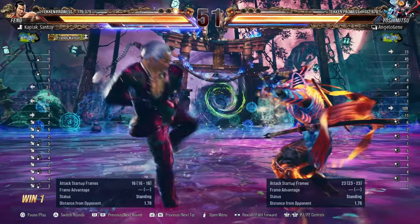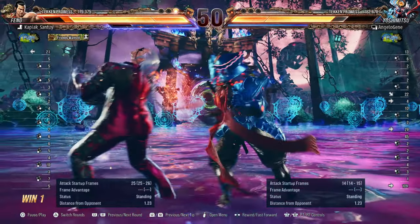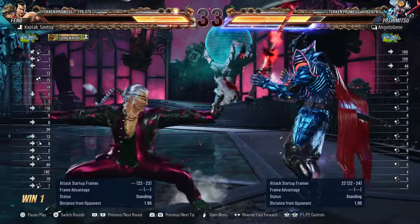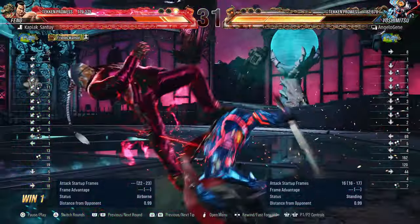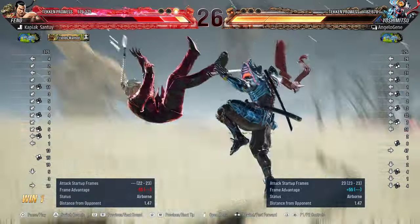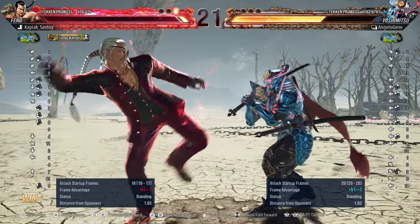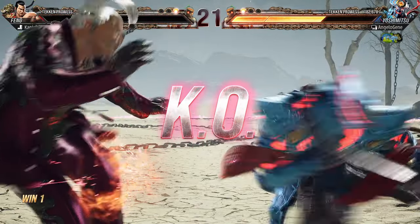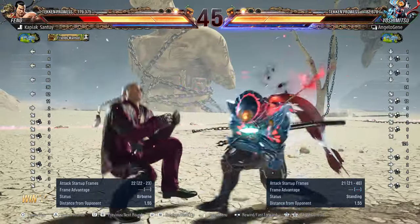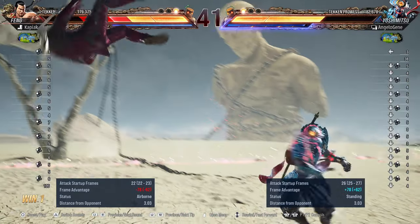I love that when Feng Wei went for the mix into the low — turning himself into back turn stance — you managed to catch him off guard with the wall standing 1-1. I also like that when Feng Wei went for the sidestep into the attack and whiffed, you whiff punished him, broke the floor, and went through your combo. You still had the life lead so you didn't have to worry. Going immediately into the heat engager and catching him off guard with the poison breath was a smart idea, since you had already conditioned Feng Wei to be afraid of your samurai cutter.